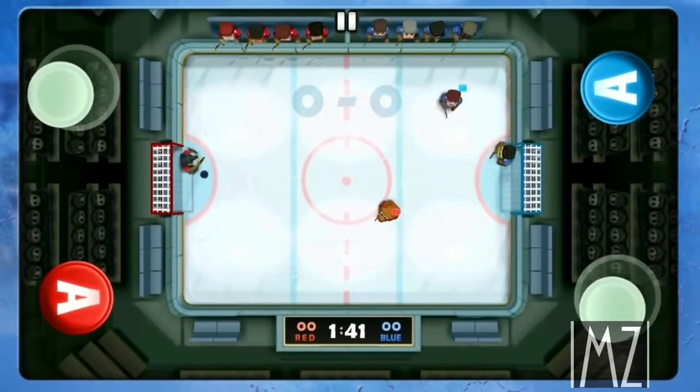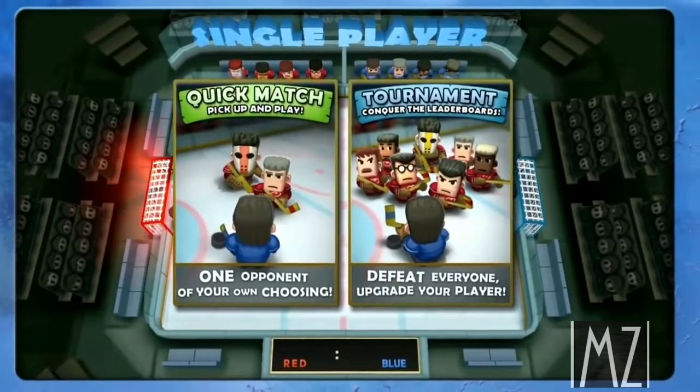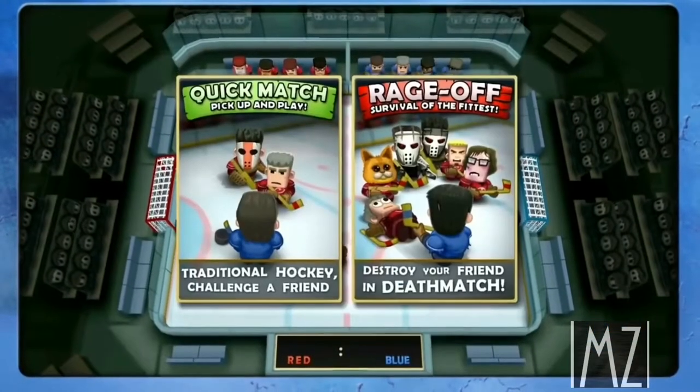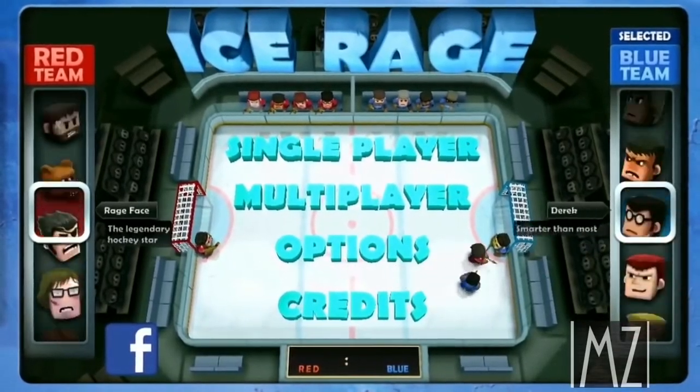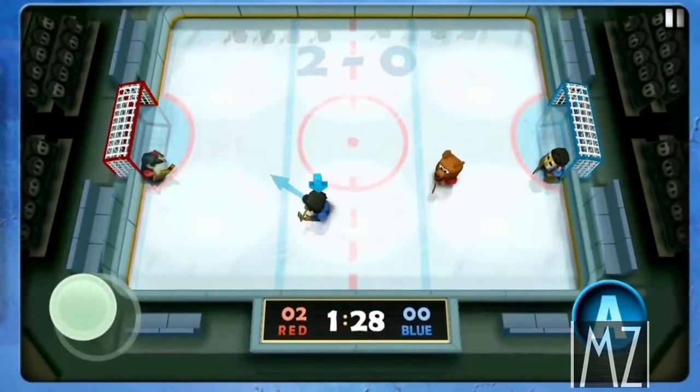Ice Rage Hockey is a top-down arcade hockey game. You have a goalie and one skater, and you bounce the puck around until someone scores — it's kind of like an ice hockey version of air hockey. The game features local multiplayer support for two players on the same device, which is rather unique. Additionally, there is a tournament mode for a little variety.